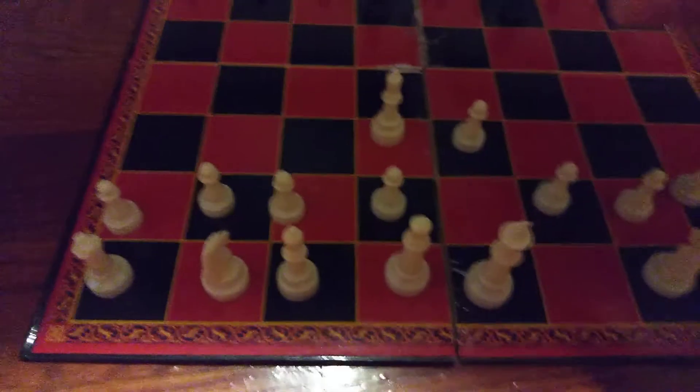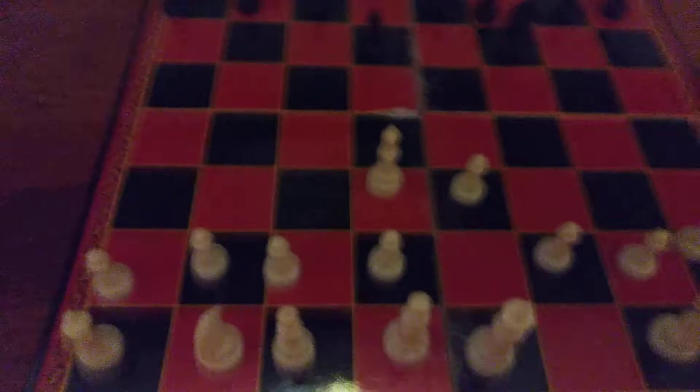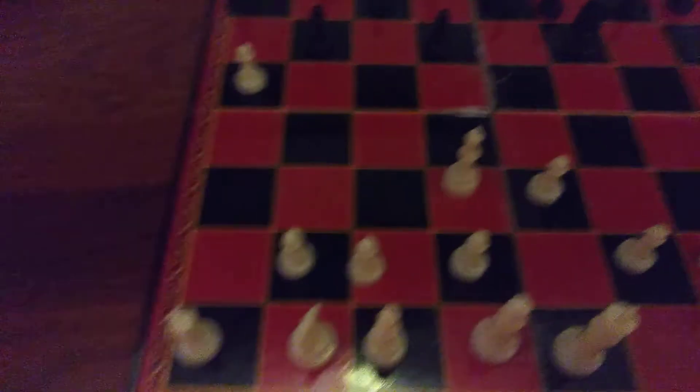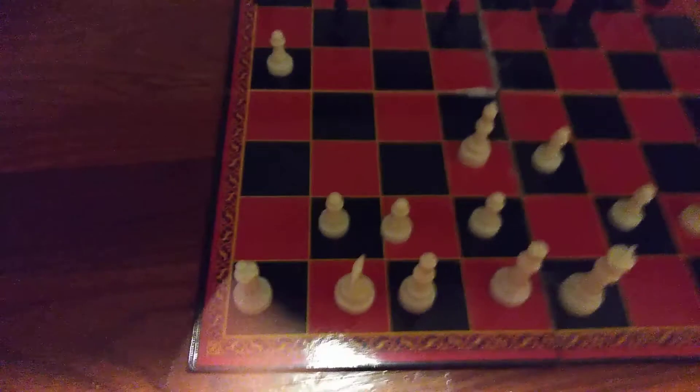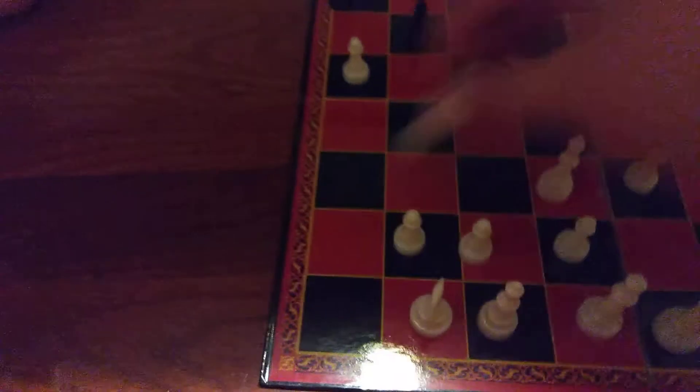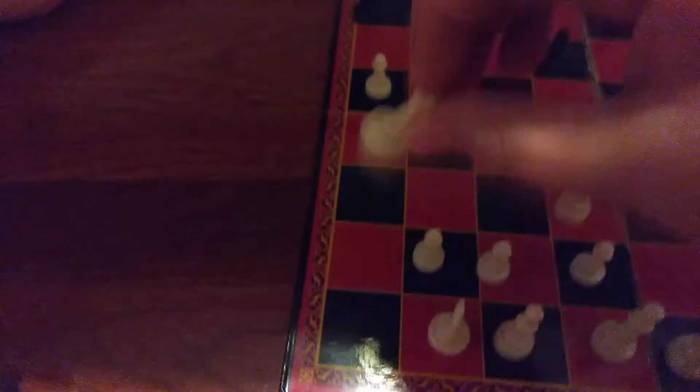This is what people get confused about. A lot of people ask me: is a rook stronger than a bishop? Yes. The rook is stronger than the bishop, and here's why — the bishop can only stay on one color. The rook can go straight, backward, left, or right, but here's the thing: it can go on both colors. That's why I consider it more powerful.